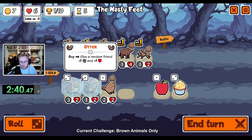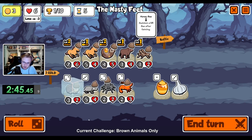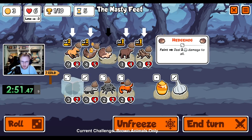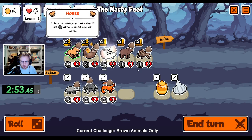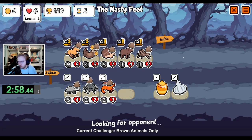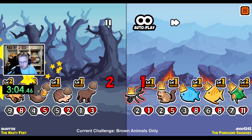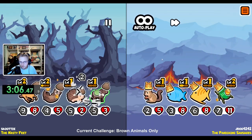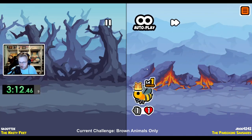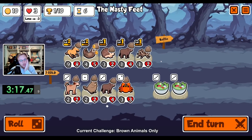All right, buy the horse, buy the otter. Roll once. Okay, combine the horses. Hedgehog. We lose to honey. All right, we're on lethal, so not looking great.